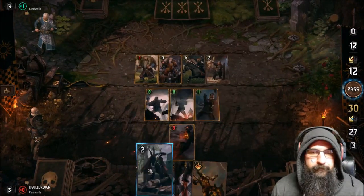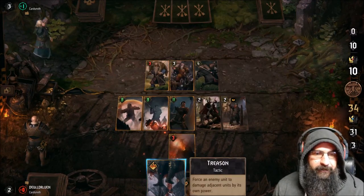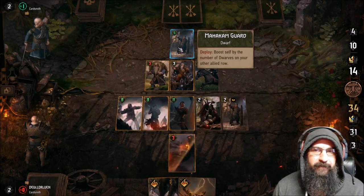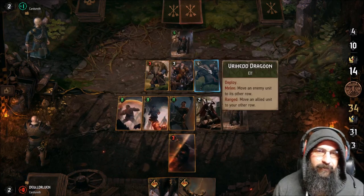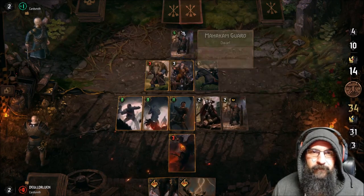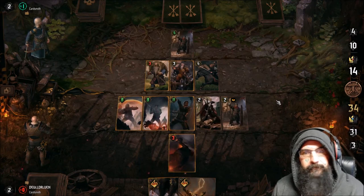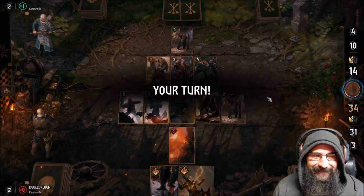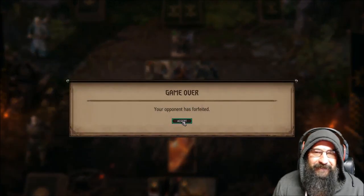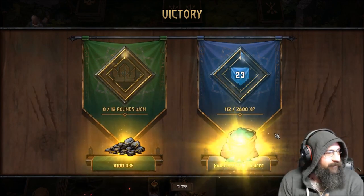This card didn't work either. We'll take that — we get max value right here, which is nice. He played that on the wrong row — the effect is on the opposite allied row, so that's on him. We Thunder the four. All right — that was a good showcase for the game. He forfeited. Commander's Horn is definitely back!